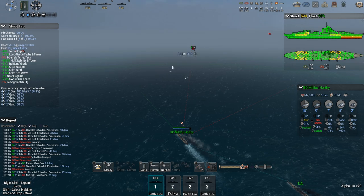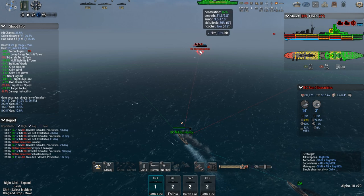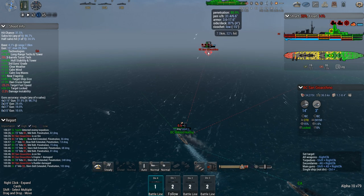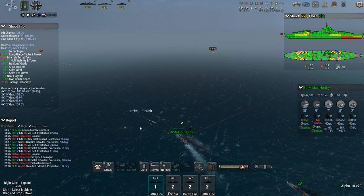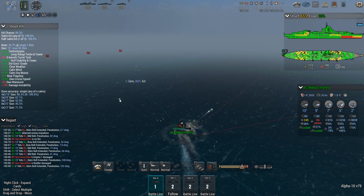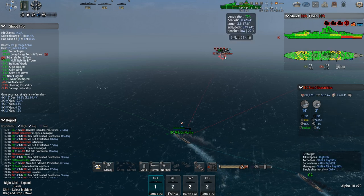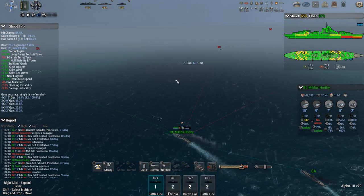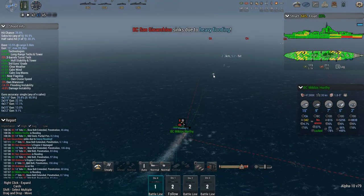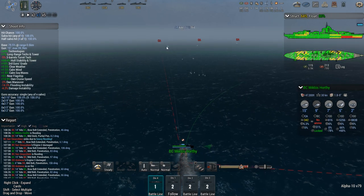Our turn. She is starting to flood, she is probably going to drown. 30% chance to hit. Fire. Below waterline hits — flooding on the bow. And toast. Last hit caused some flooding on my ship, but I suppose I can survive that. Now we can butcher some heavy cruisers. 6.9 kilometer range — easy to hit.